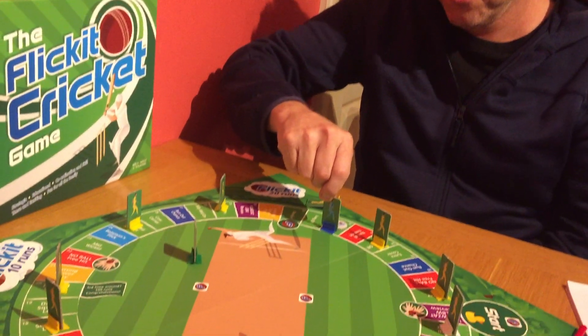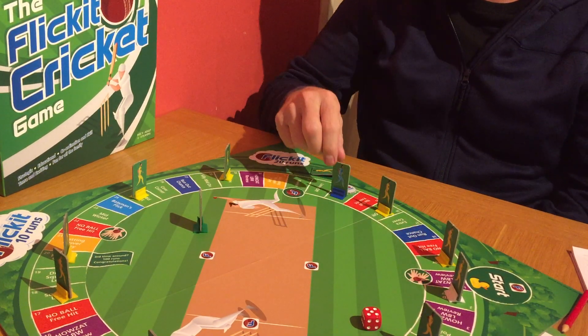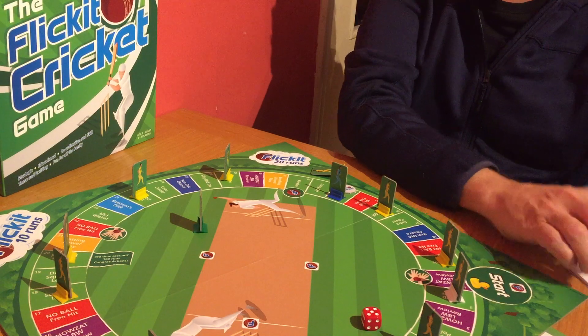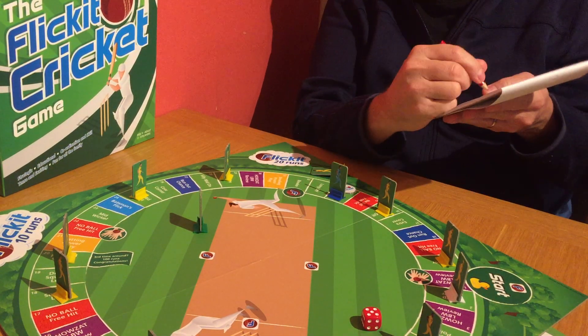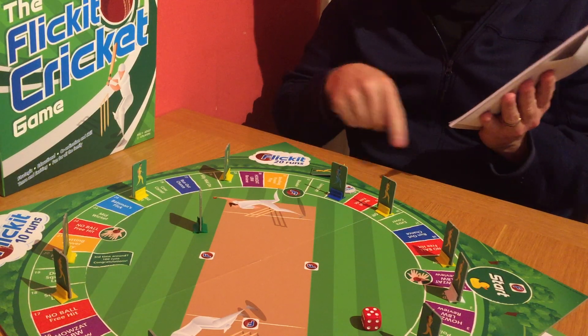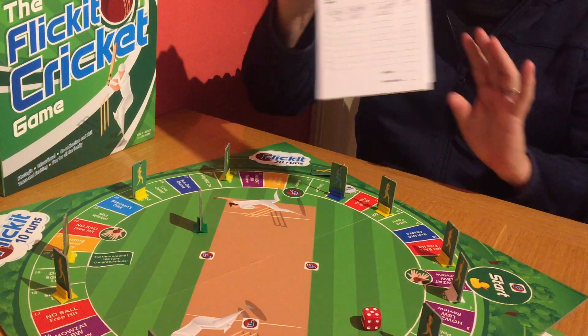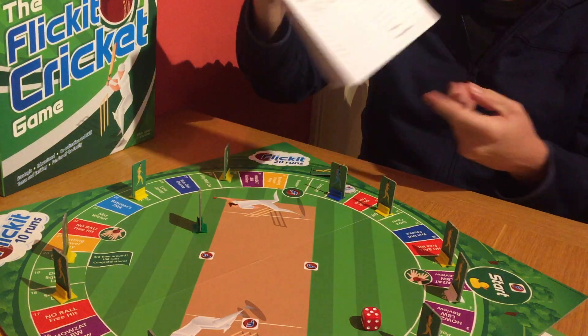So what we need to do is move him back to where the marker was, here on square 34, because those runs don't count. In the scorebook, I would then write that Joe Root was out LBW and he scored 34 runs. So we write down 34, just like so.